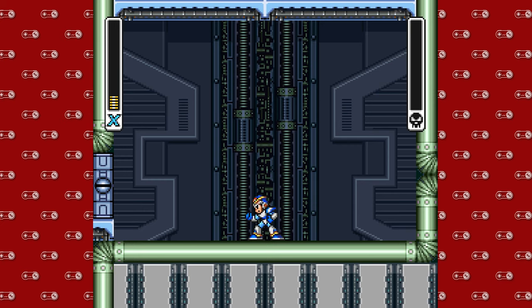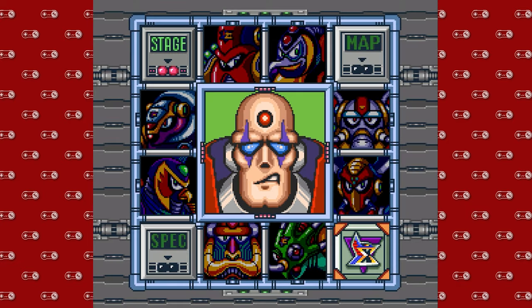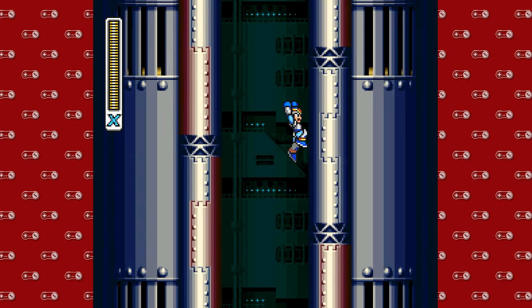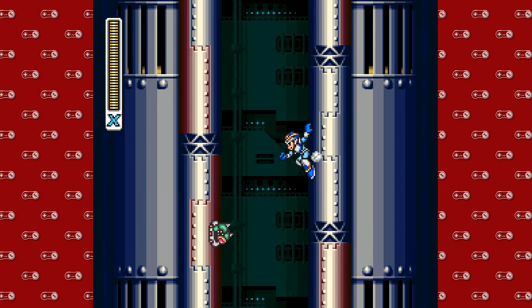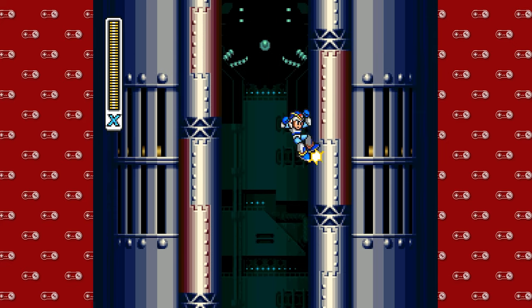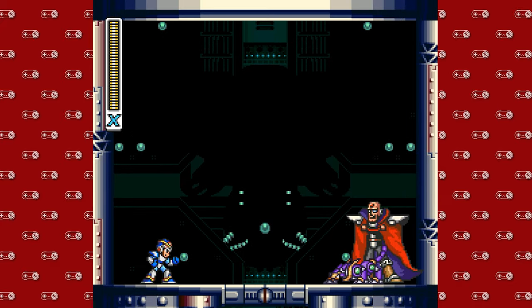That's stage three of Sigma — I believe that's all the Mavericks too, so all that's left is the final stage. I did a little bit of grinding which I cut out, but if you equip the Rolling Shield all the way until you're powered up and find the little caterpillars on the side of the stage, they will give you lives, weapon energy, and health energy. I would recommend filling up your sub tanks — it's foolish not to.